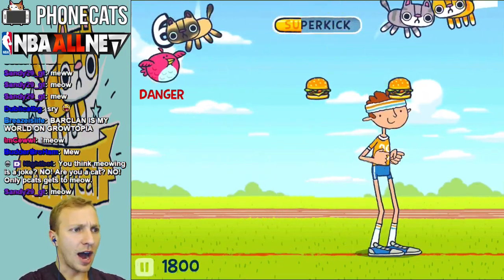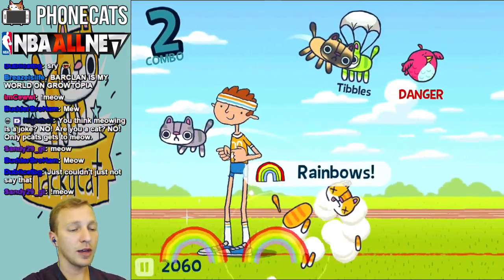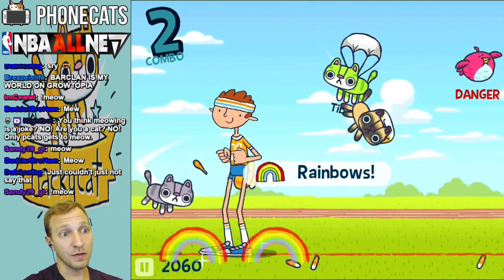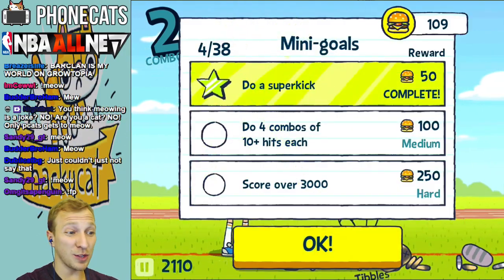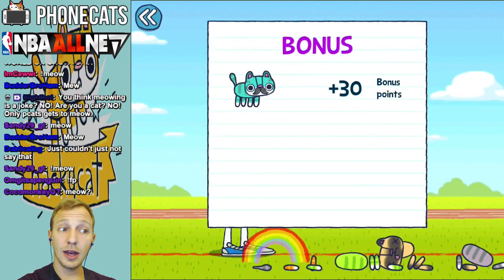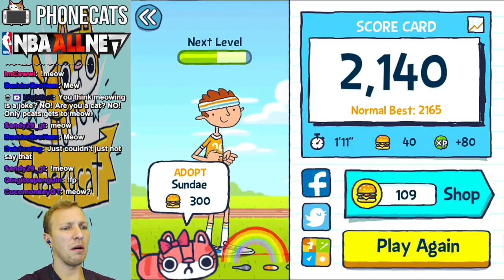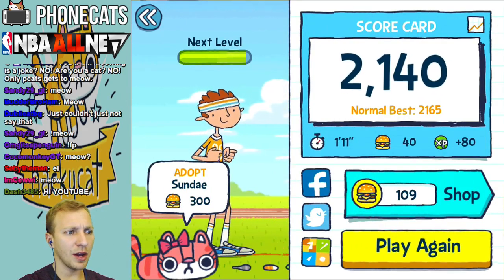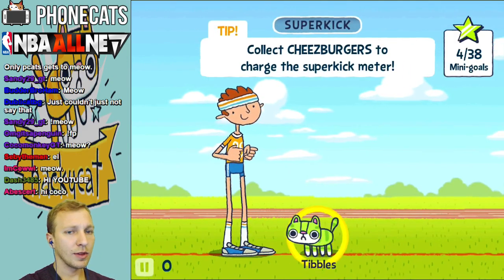I'm already getting overwhelmed, though. I need to get a power-up so that I can get rid of some of these cats. And those rainbows didn't fall soon enough. So we picked up some cheeseburgers. Let's see if we can get a new cat. Bonus 30, because we got Mustachio on our team. I can adopt Sunday for 300. She's spoiled rich. I'll play again.